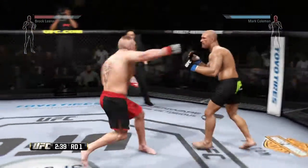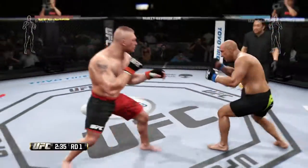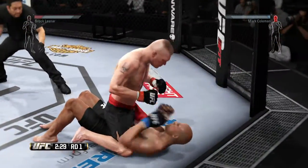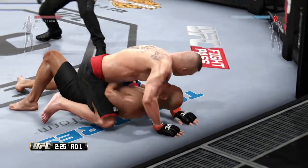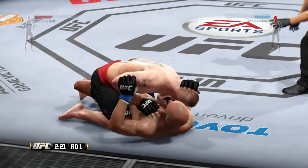Nice jab by Lesnar. Keep your hands up. Again he looks for a takedown. That was a brutal right — beautiful right hook. He hit him! He connects with the left. Rocked him with that right hand. Hip escape, and he's out of the full mount — nicely done.